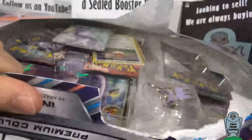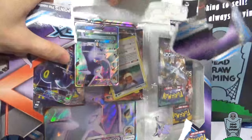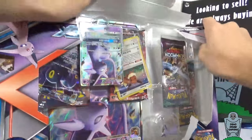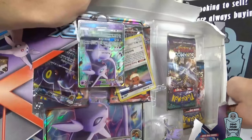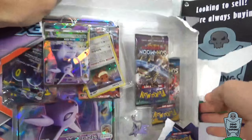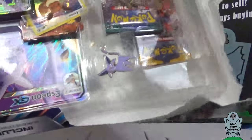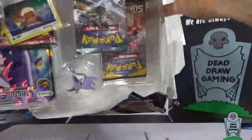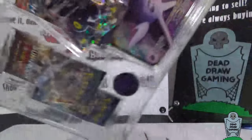Hopefully we pull something good. We want to pull at least one Ultra Rare out of this — that would be about average. You figure you're opening six packs. If you pull one out of a booster box, you get 36 packs and you typically get about five to six Ultra Rares per box. So the math adds up to roughly one out of this.